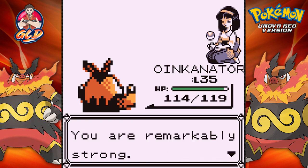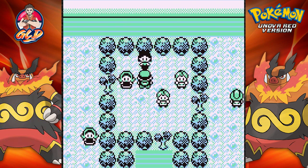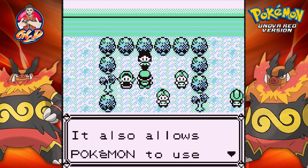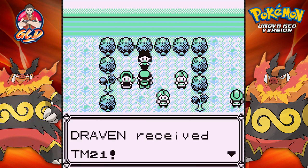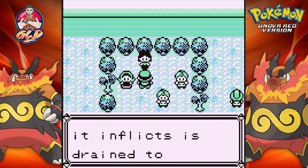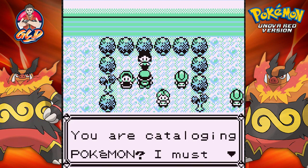I can see defeat — you are remarkably strong. I must confer you the Rainbow Badge. It will make Pokemon at level 50 and below obey, and it also allows us to use Strength in and out of battle. Please also take this with you — and bam, we get ourselves TM21, which is Giga Drain. Half the damage it inflicts is drained to heal your Pokemon.